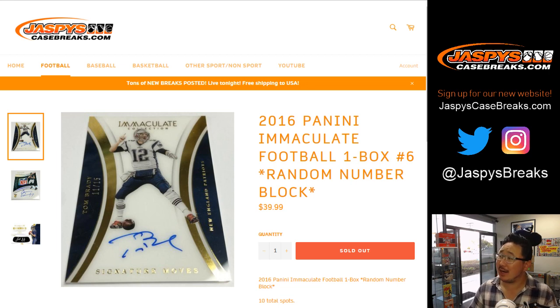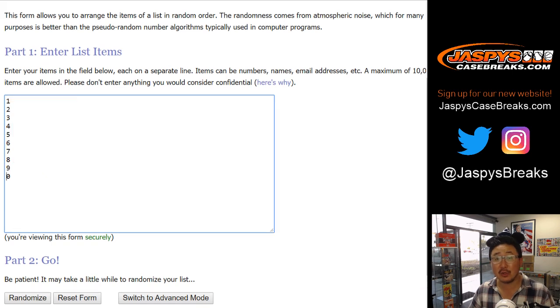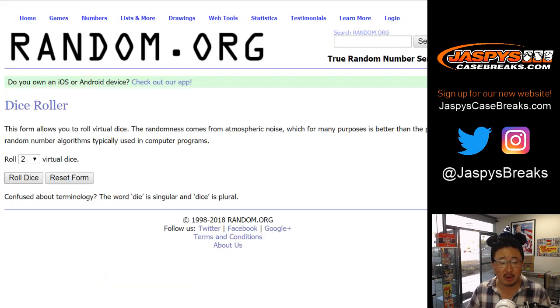Hey everyone, Joe for jazby's casebreaks.com with a one box random number block break — number six of 2016 Panini Immaculate Football. Big thank you to these folks who filled up this break. There are the numbers right there. I'm sure everyone remembers how the number block break works.